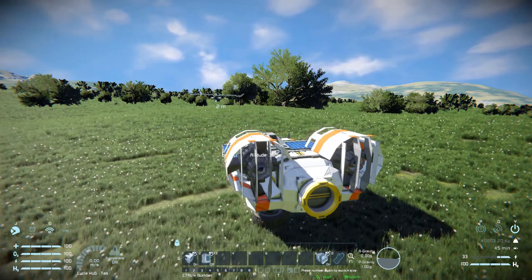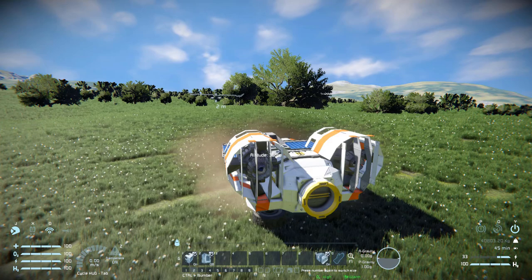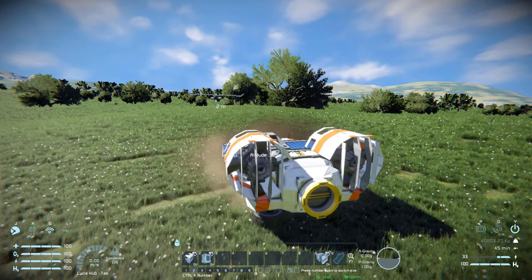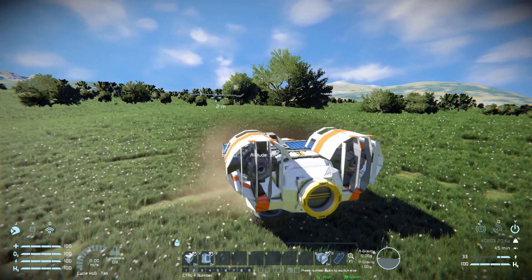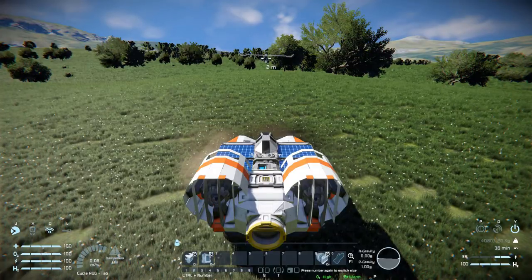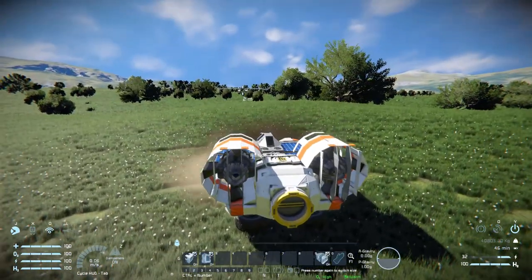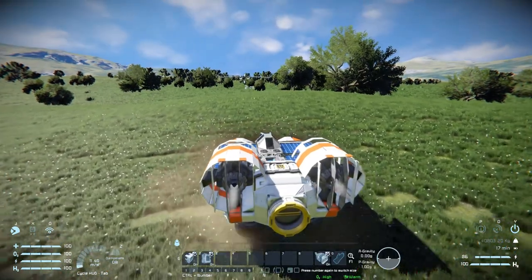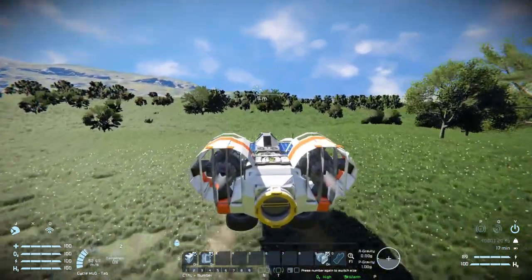On tab number two, we've got our O2H2 generator on and off, and number two for our air vent to suck in oxygen from the surrounding areas. The final one is number nine for our survival kit to turn that on and off in case you don't need it. We've got pretty much everything we need for survival mode — we can refine stuff, store lots of things in our containers, and refill our tanks very easily on an oxygen planet.